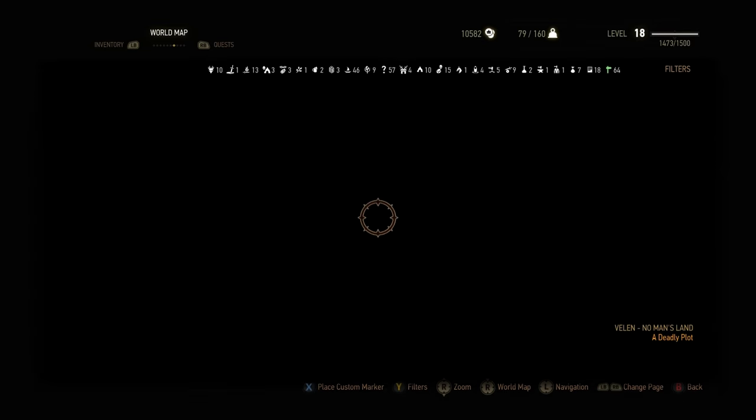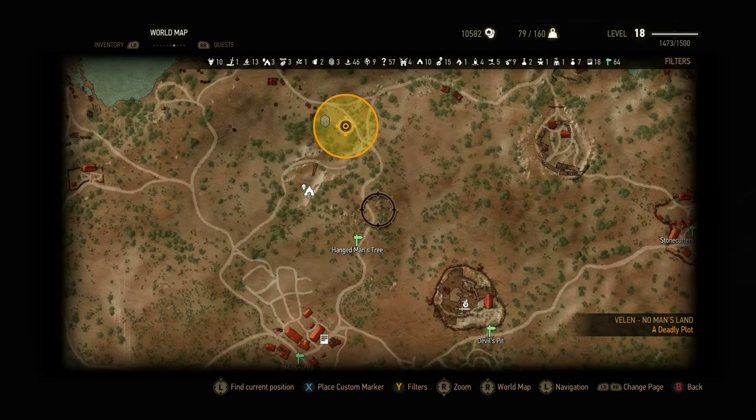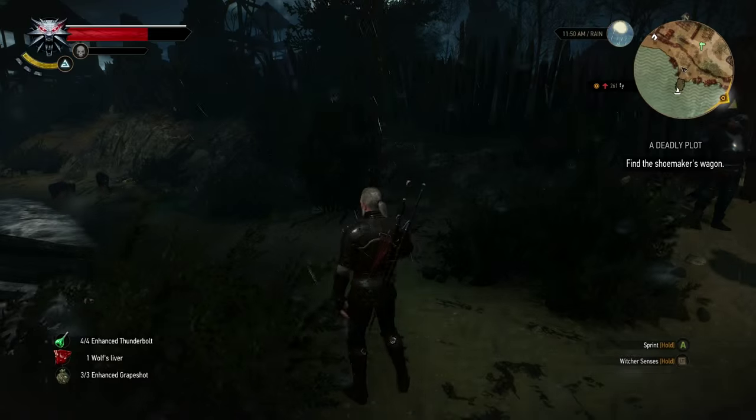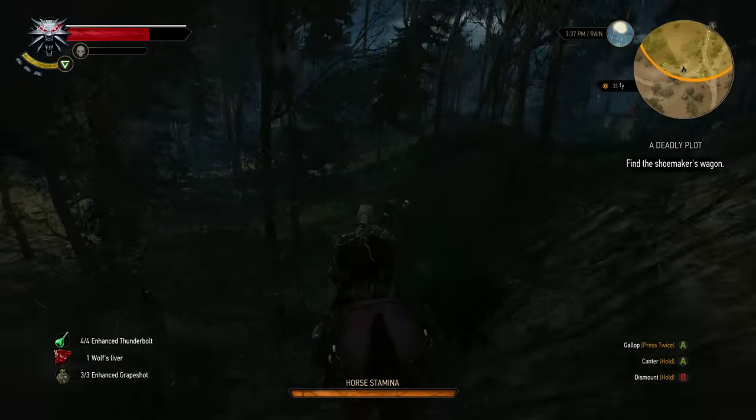He'll give you information about the Cobbler. The Shoemaker's Wagon is just directly south, so you can head south if you want, but across the bridge you can't ride your horse. So I ended up fast traveling down to Hangman's Tree and then coming north, just because it was a bit quicker.